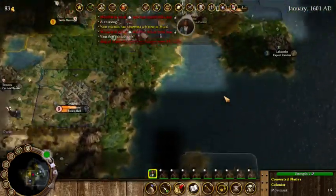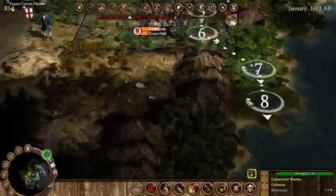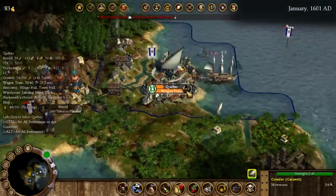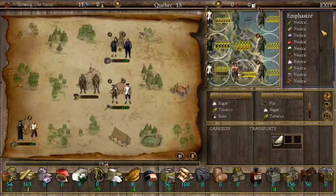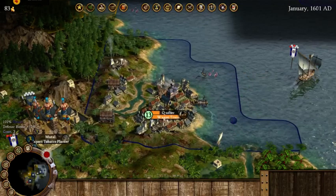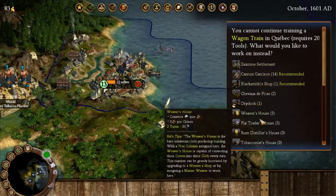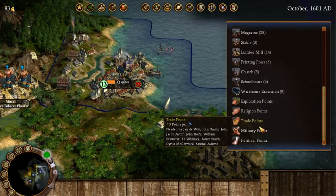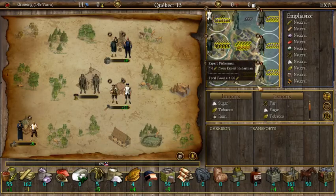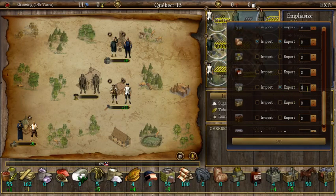It's almost time to build another colony. There was a spot down here that looked promising, so we'll send this guy down. We'll have our wagon train very shortly. Looking at the dry dock — we need tools for that. We want to make sure we keep about 100 tools so we can actually build things. We can build our stable now and sail back to the new world.